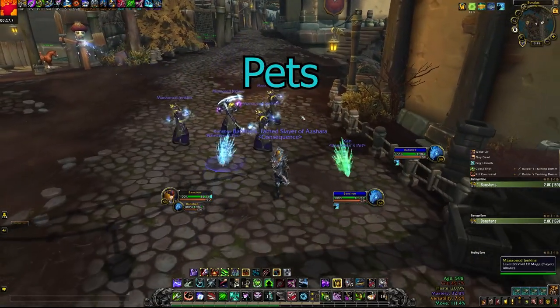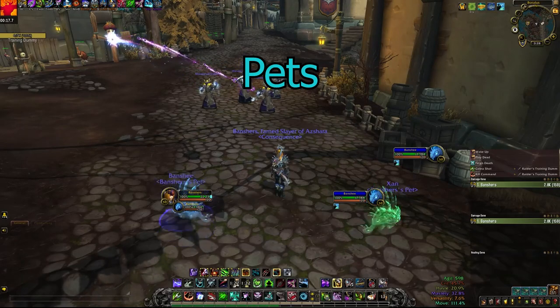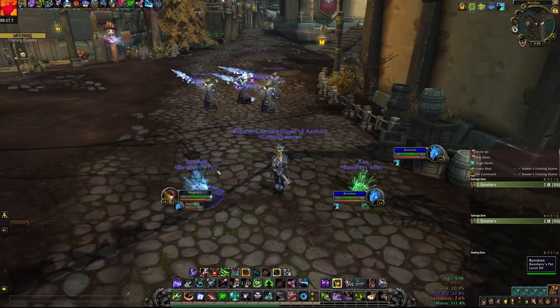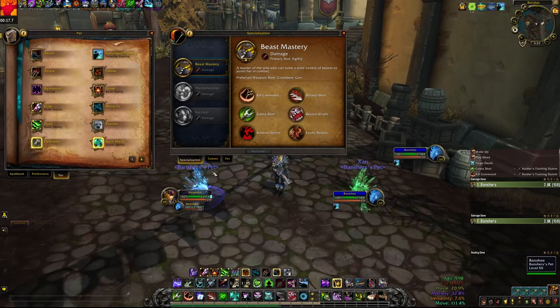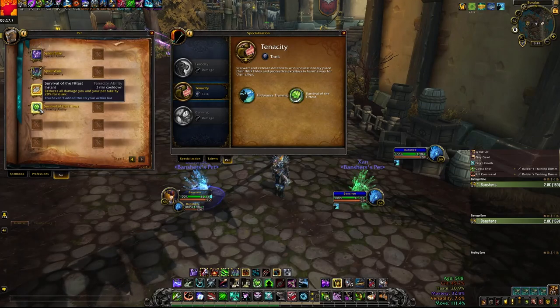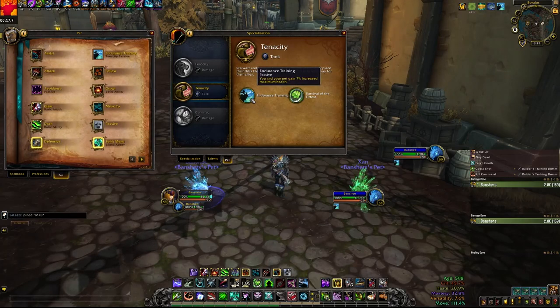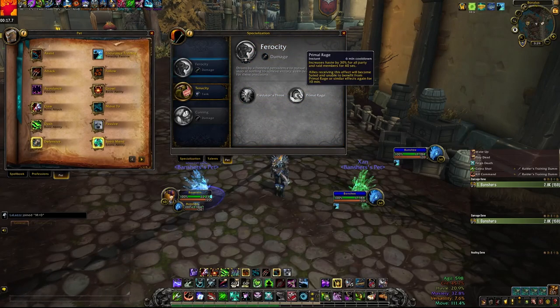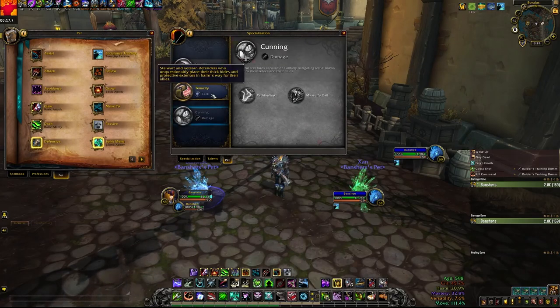And lastly, we have pets. I'll make a video in the future discussing pets in much greater detail, but I'll outline some basic stuff here. Each pet belongs to both a pet family and a pet specialization. Each pet family has a unique utility spell, and each pet spec has a unique utility spell and a passive, so there's a ton of different combinations. The most important thing to note is that every pet in the game does the exact same damage, meaning you can choose your pet based off aesthetics or the utility you want — maybe you like a dragon pet, a wolf pet, or you just really need Bloodlust for your group.